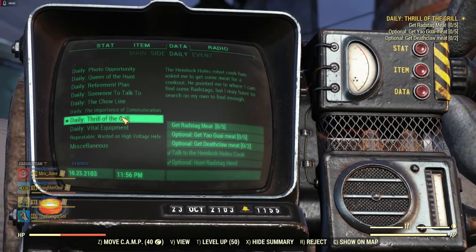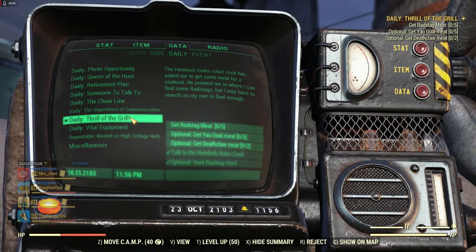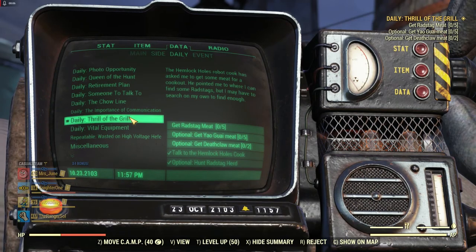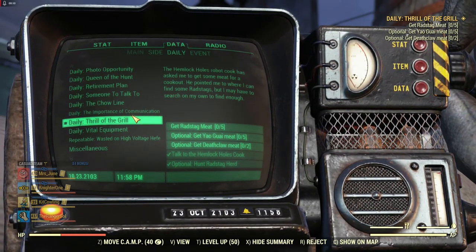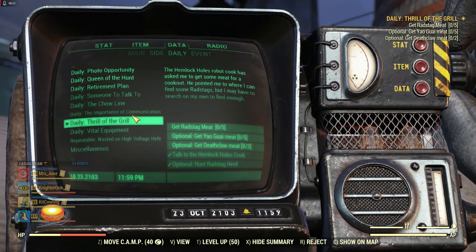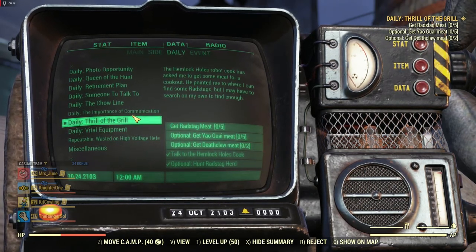Hello everyone and welcome to another Fallout 76 event video. Today we're going to be doing a daily called Thrill of the Grill. The Hemlock Holes robot cook has asked me to get some meat for a cookout. He's pointing out where I can find radstags, but I might have to search on my own to find enough.